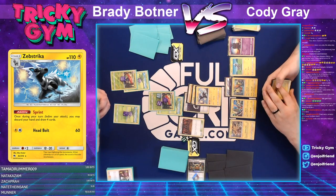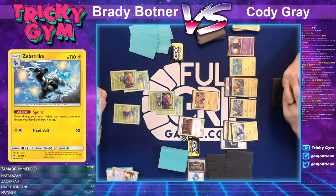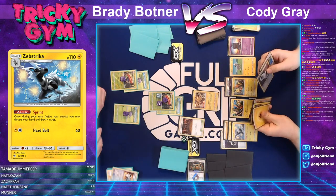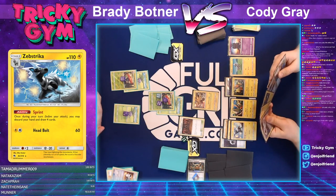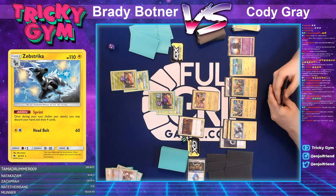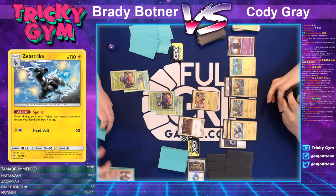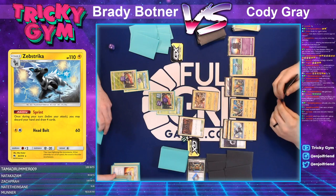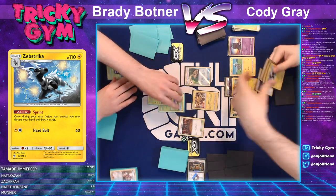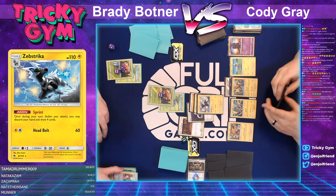The Regigigas is exactly what Brady needed. Brady opts to Plumeria, getting rid of the double colorless energy. I actually disagree with that — I think lightning is much more valuable since it's required for the attack, while the double colorless is not. Cody attaches the DCE and knocks out the Vileplume this turn with Head Bolt. Zebstrika putting in a lot of work as Cody cruises down to three prizes remaining and Brady just has to pass — he doesn't have it.